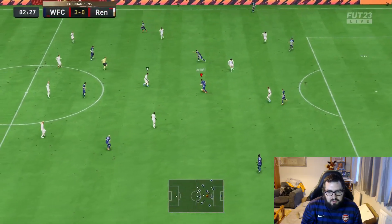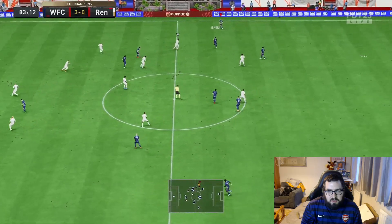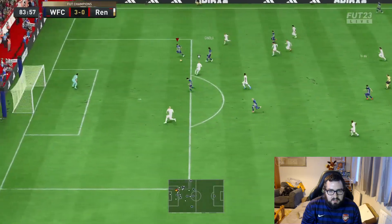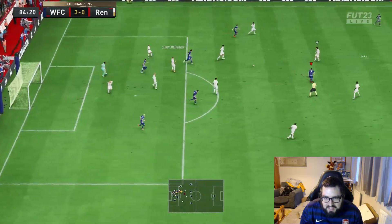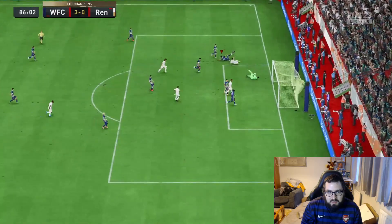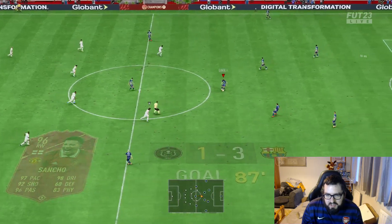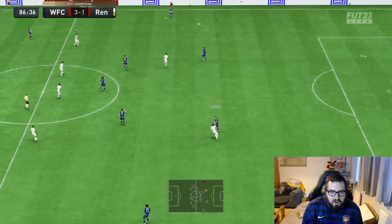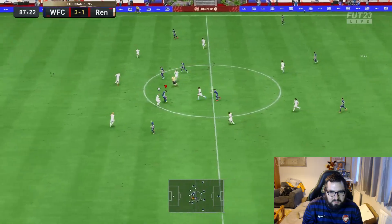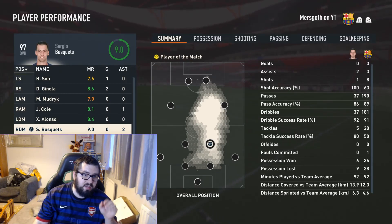We might as well try and send Sergio Busquets up the pitch — we want him to have a goal to go with that assist. He doesn't quite have it but he gets a shot off. He's running back — and we conceded a goal. To be fair, we uncomfortably won this, so conceding that goal doesn't matter. Probably almost could have got a red card with him because I decided to slide tackle with him. One and a half games later, he's got two assists in this game — man of the match performance.